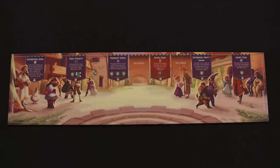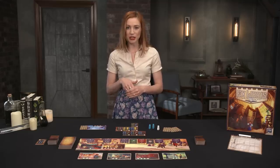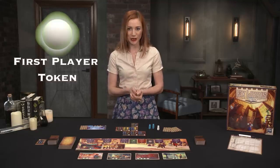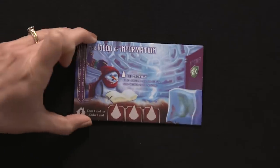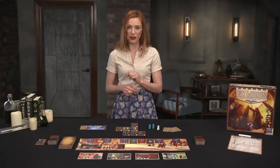Setup begins with the town board placed center and the Diviner's Hut, known as location number one, right below it. Then shuffle the remaining location tiles and place them nearby as your draw deck. The player who most recently acquired a new book takes the first player token, then shuffles the twelve library tiles, dealing out two per player. In reverse order from that first player, everybody gets to choose one library tile and discard one they don't want other players to have.